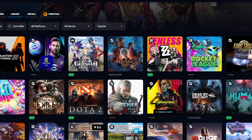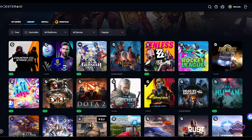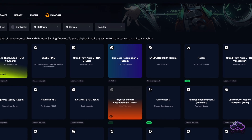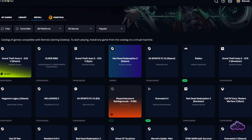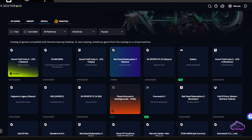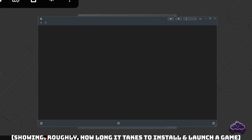The full library of Boosteroid is divided in two areas: the regular library and another section for install-and-play titles. Install-and-play are games that aren't part of the system by default, but you are allowed to install them right before you play. It sounds like a really long thing, but thanks to their fast servers and some clever tech, this actually happens quite fast.